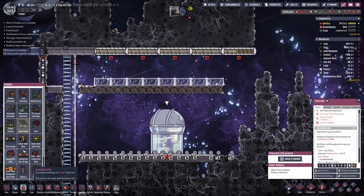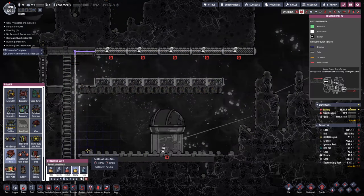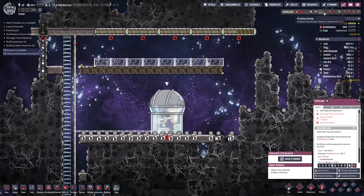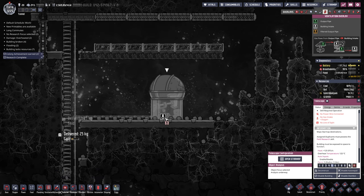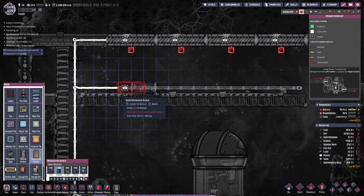Wait — does the telescope need gas? I just realized I put down mechanical airlocks but we actually need the mechanized ones, so I'm going to have to redo this with the proper doors. I also put this one in the wrong spot. We're going to just try it and troubleshoot from here.